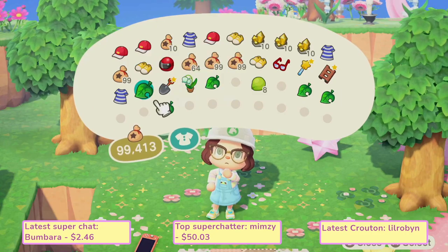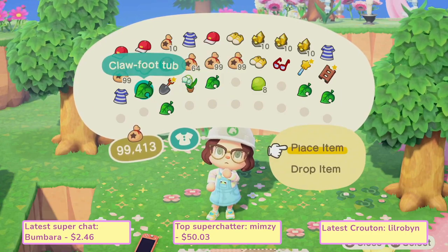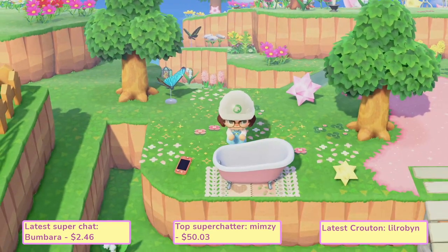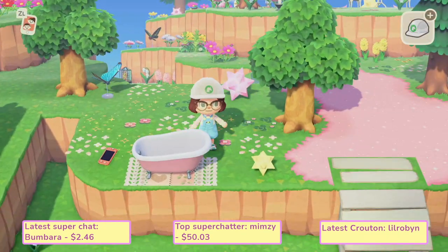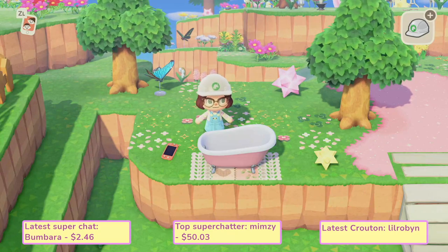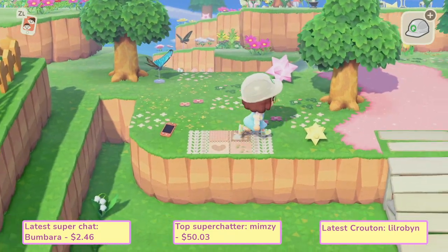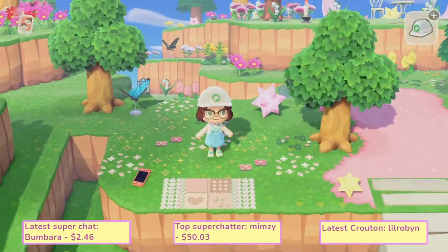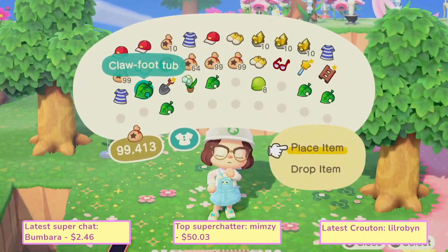Then you are going to drop down the item you want to use beside it, and you need to make sure you have half a tile in between. So I'm going to move this over for a minute here so that we can make sure we are doing it correctly.